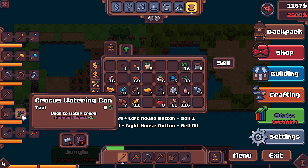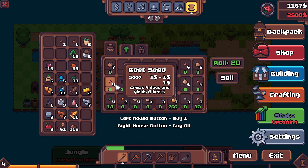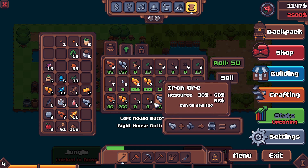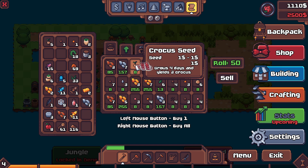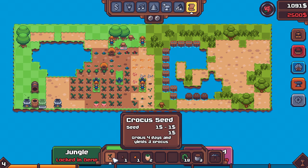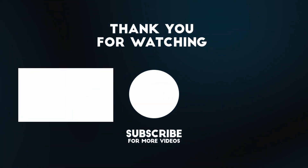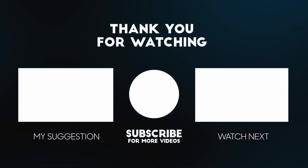We need more hydrangeas — wait, that's crocus. I need to learn to read. If you like this game it does have a demo. I think I actually played the original game, so I don't know how it plays in comparison, but I'd assume it's similar. This is probably the penultimate way to play it — I guess, I don't really know, I'm just saying words. I like games, I play games, I do things — if you like it please subscribe, come back for more, and see ya!